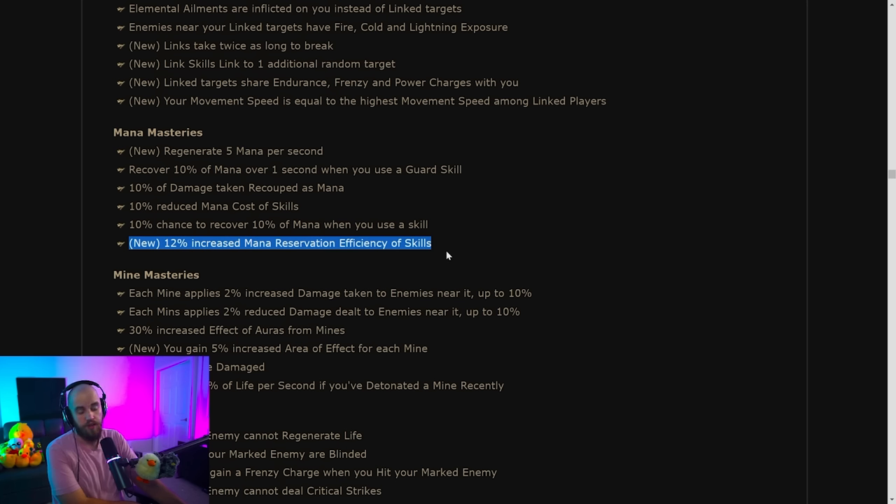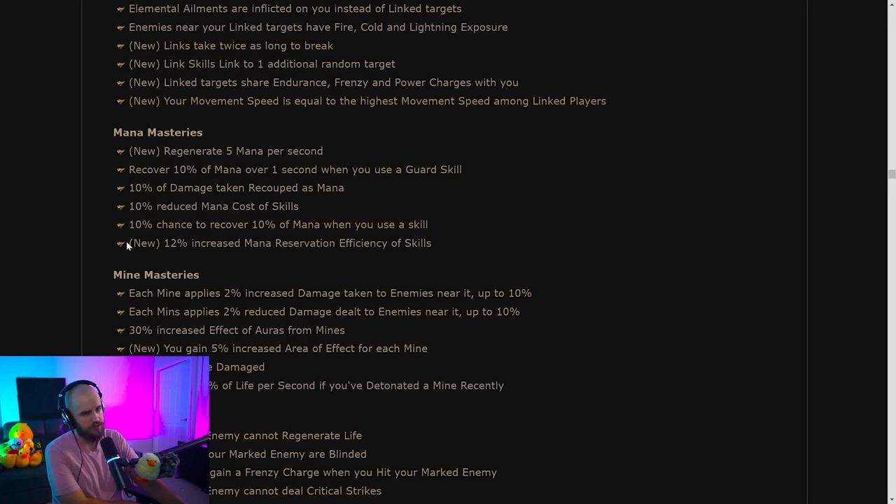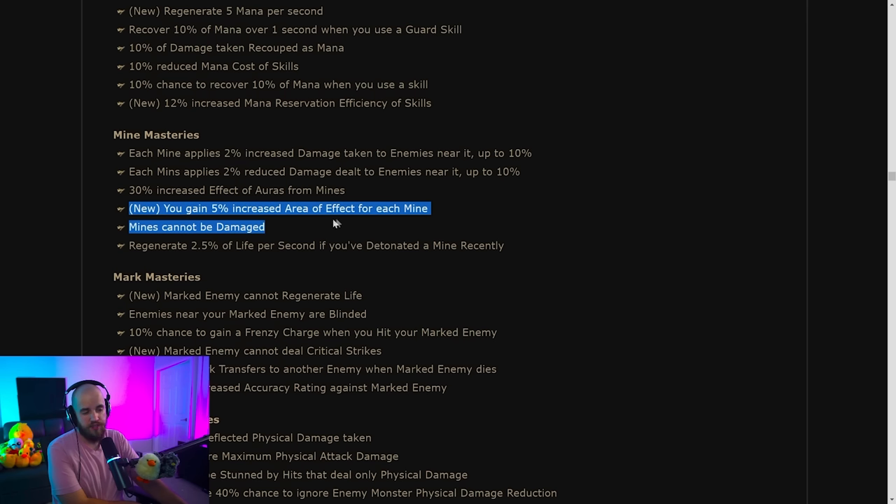However, 12% increased mana reservation efficiency of skills — they removed a lot of mana reservation efficiency from other masteries. I think they removed all of it, and this is now on a mana mastery, so you have to get mana nodes to take it. If your build didn't use any of the previous masteries, this is a buff, but that's basically only for builds that were trolling previously. There's also 5% increased area of effect for each mine, allowing bigger AoE if you stack mines.